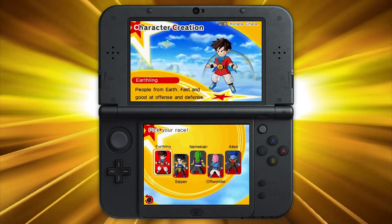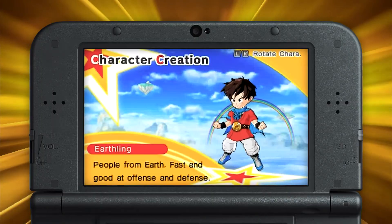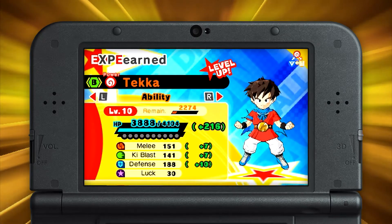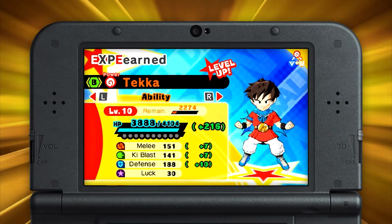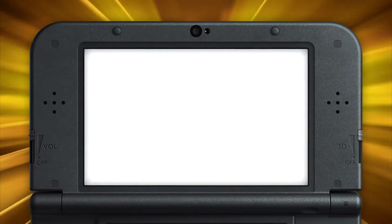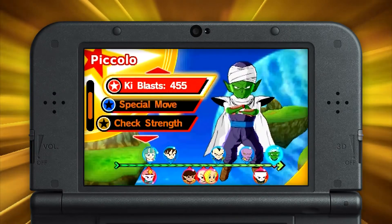First, choose from 5 distinctly different character types: the Earthling, Saiyan, Alien, Offworlder, and Namekian. The differences between each character are more than skin deep. The Namekian, for example, has relatively low defense but high ki power. Sound like anyone you know?